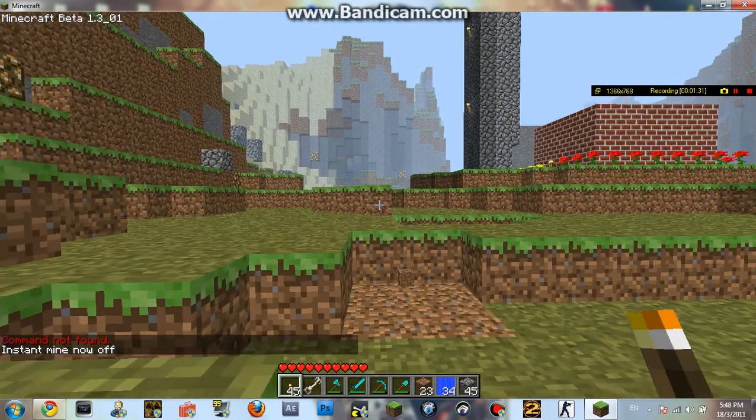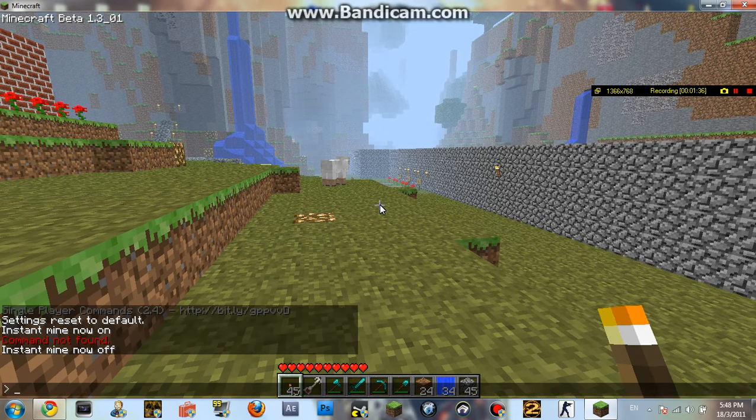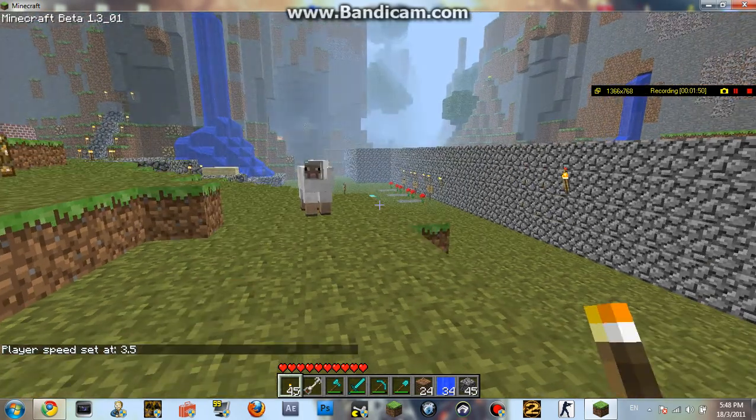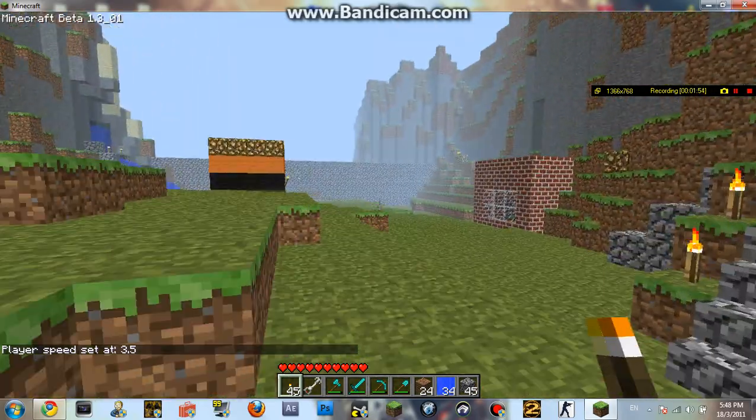The next one is set speed. What this does is it sets how fast you run. The default speed is 1, but I want to set it to 3.5 — everything above is a bit too fast for me. So 3.5 is just perfect. As you can see, you can just run as fast as you want.